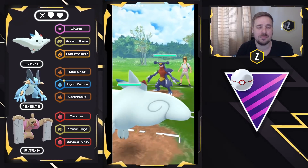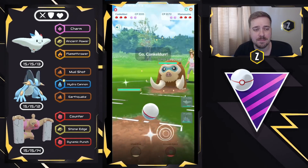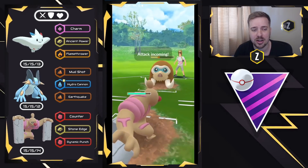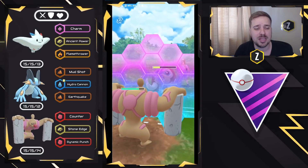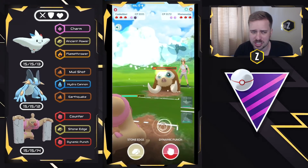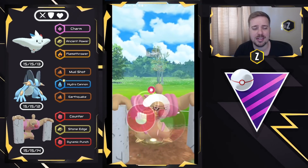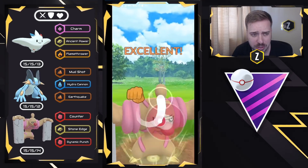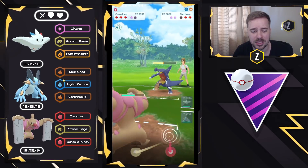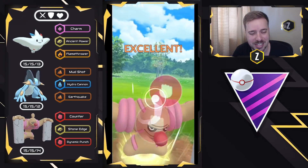We have Togekiss versus Garchomp — another positive lead. Most likely double Steel on the back, but instead we see a Mamoswine, which Conkeldurr can handle very easily. We're just going to fully counter down. We do give up a shield, because giving up shield advantage while maintaining energy advantage is huge. They go for Bulldoze — maybe running Ancient Power, not Avalanche. Conkeldurr does well against Garchomp with that neutral damage and will definitely take it out.